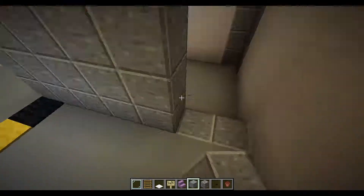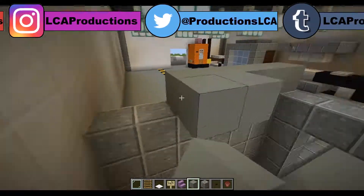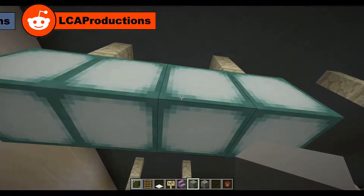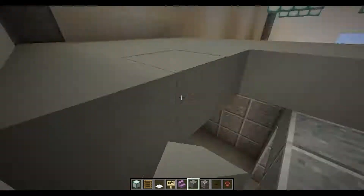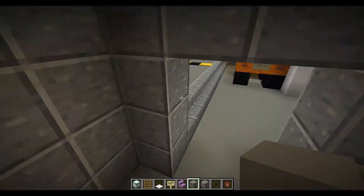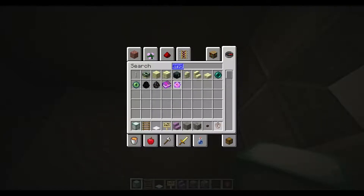We're probably going to want some kind of light source in here. There's no windows — because there's not meant to be. Actually, I might put a window in here. I'm still trying to figure out what's the deal with this building. And we want some sea lanterns — actually, we could use end rods in here.